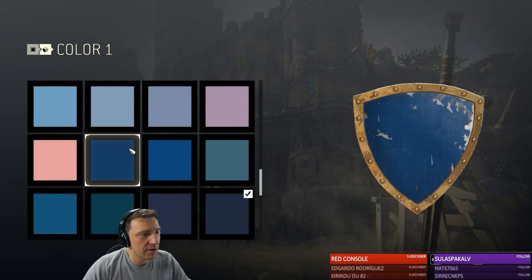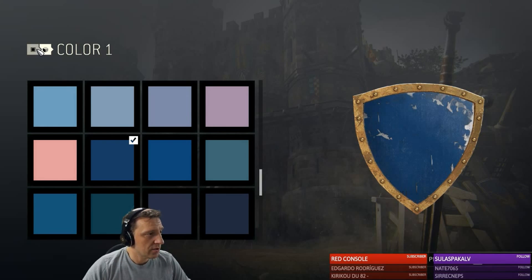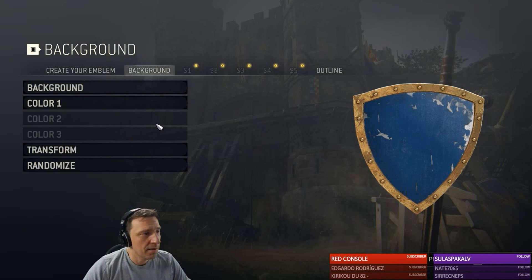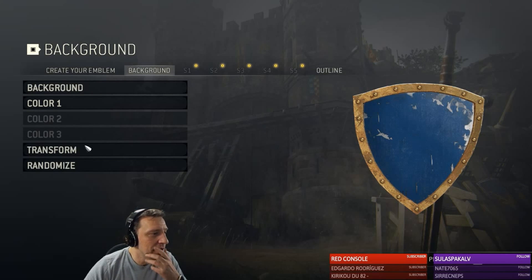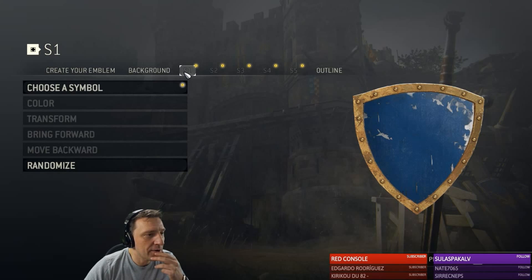What the heck did I select as a background? I guess it was blue. Okay back to color one. How did I do it? I think I forgot how I did it.